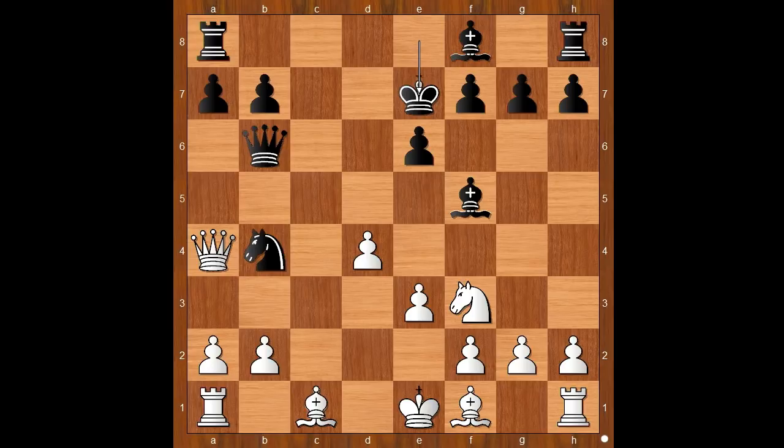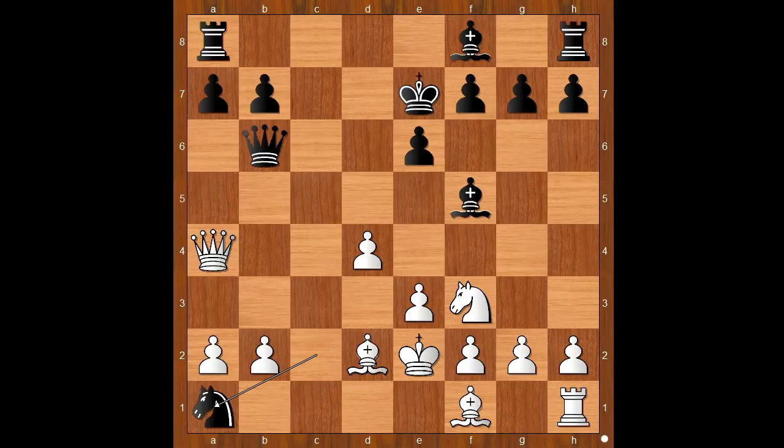Let's take it back. King to e7 looks optically wrong because the black king is blocking his own bishop on f8. But this is better than king to d8. Let's see how. First, if bishop to d2, then knight to c2 check, king to e2, knight takes on a1 — black is better.